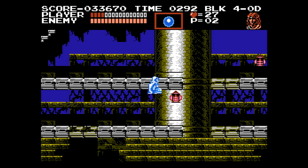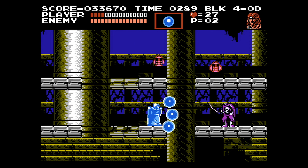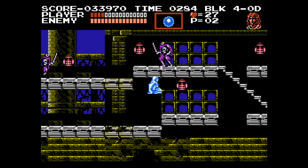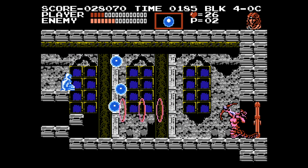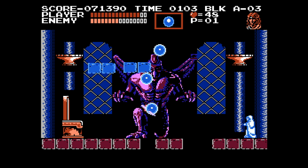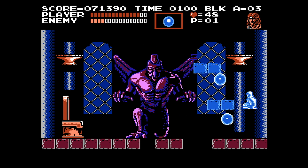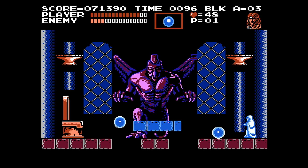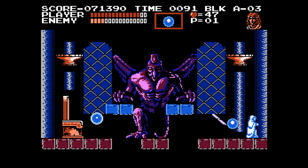While I rarely used Alucard, Sypha was more useful — well, her energy orb attack is anyway. It costs just a single heart to use, launches three enemy-seeking projectiles, and the orbs do massive damage. Against Medusa, one orb will do three hits of damage. Against the final form of the final boss, it does two damage. Do the math, and one can see how devastating this is. However, it doesn't feel balanced. The massive damage, ease of use, and efficient heart cost feels game breaking, and in most cases, it absolutely is.